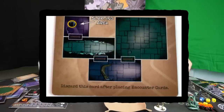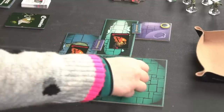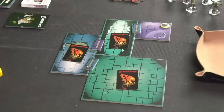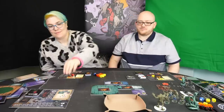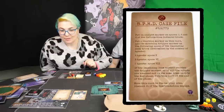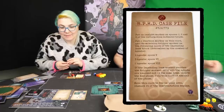Now as it says at the bottom, it says discard this card after placing the encounter cards. We need to place the encounter cards — those three cards go one into each room that is not the starting area. Unless otherwise stated, you always do that. What these cards contain will tell you the contents of that room — whether there are enemies, scenery, clues, different things — so every time you play you're hitting different things in each room. Now we read the next card, which says put an insight marker on spaces two, four, and eight of the information track.